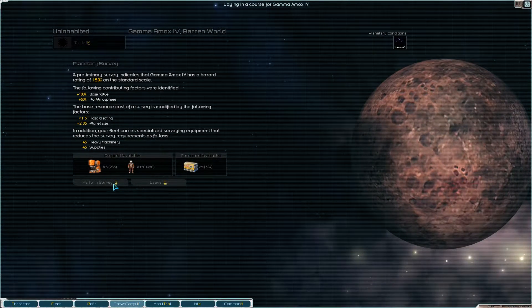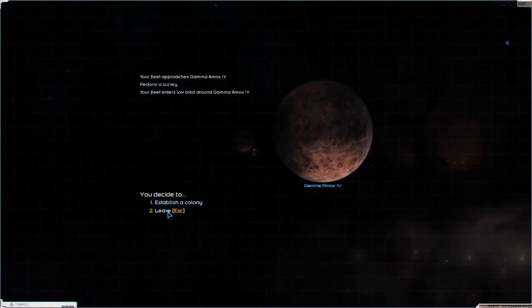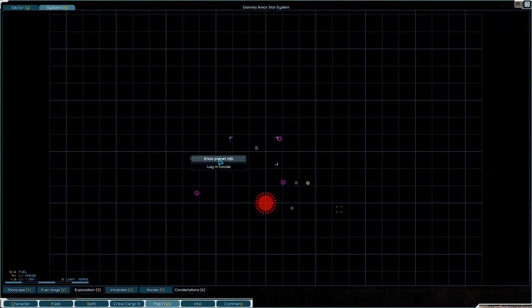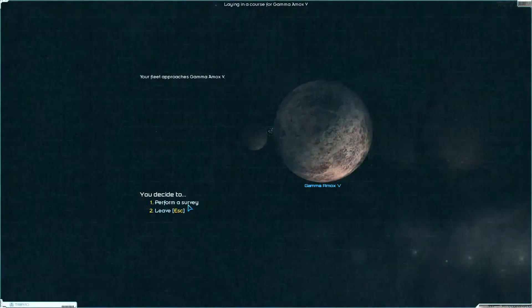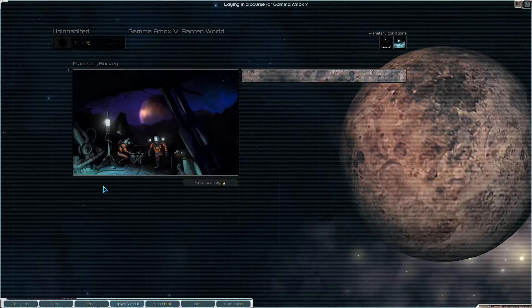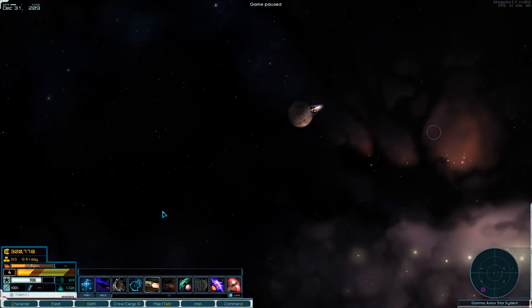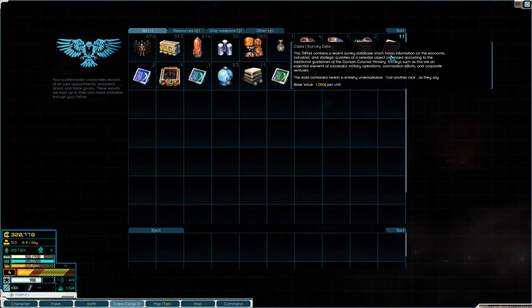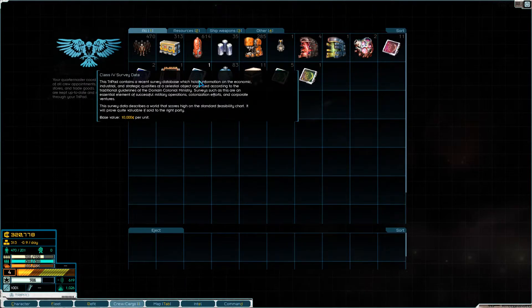Perform a survey - yep. But like, gameplay-wise it's pretty dull stuff. The whole exploring - I do like rolling the dice so to speak and seeing what RNG gives us. I think that water world that we started off with was the best RNG. Let's look at our survey data - we've got like 10k there, 60k there. So that's 10 plus 60 is 70, that's 80 plus 95.